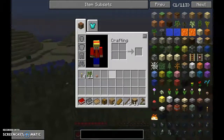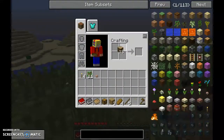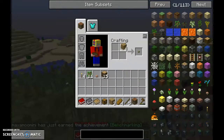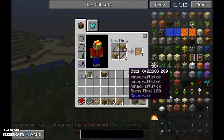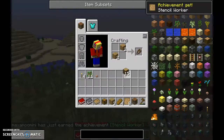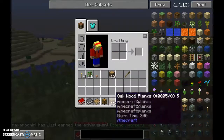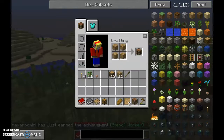Before I get down there I need a pickaxe. Since we've got Tinkers' Construct in the pack, it limits what I can craft my tools out of. So let's dive into Tinkers' Construct straight away. I need two crafting tables.